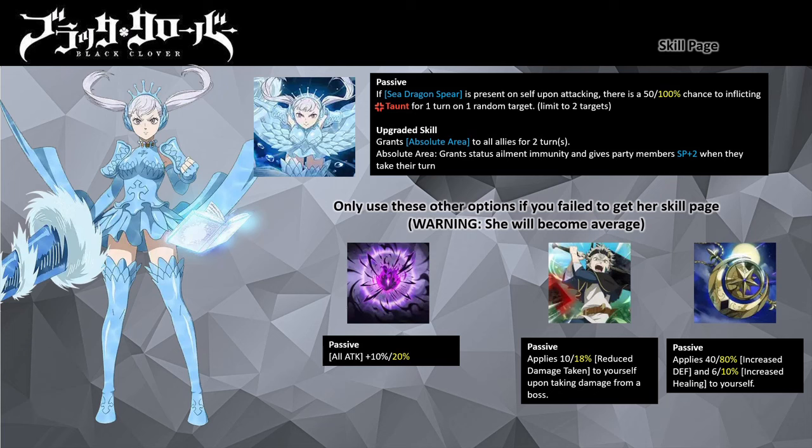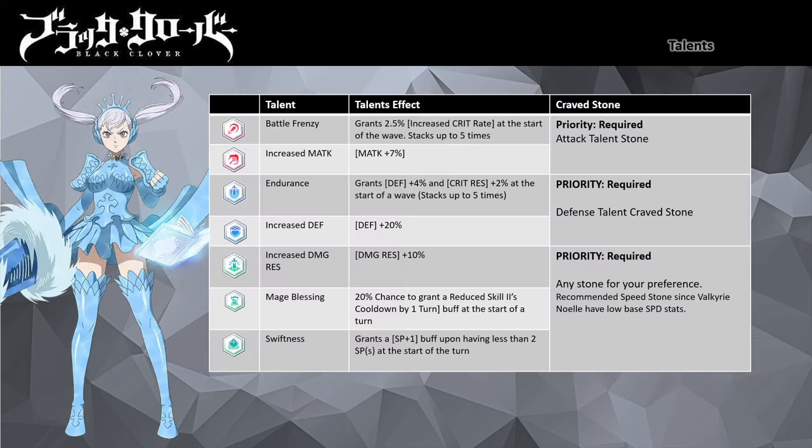The skill page taunt utility is useful for building Noel's Sea Dragon's Spear stacks. For skill page replacements, you can use Breath of Darkness to boost her attack, or SR Asta or the Moonlight Necklace to boost her defenses. Valkyrie Noel's real value comes from her Absolute Area buff, which only activates with her skill page. Without it she becomes a single target attack specialist, though unlike Black Asta and Mirioliana you don't need skill page dupes to improve her damage output.